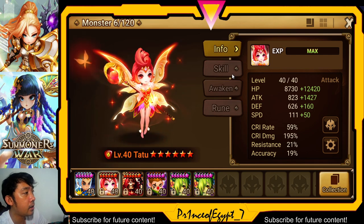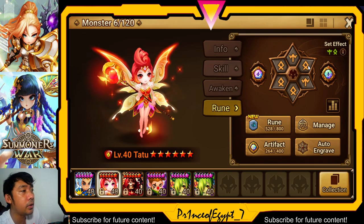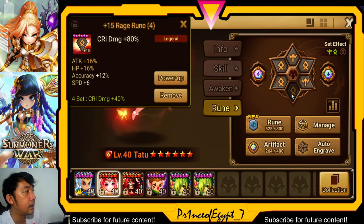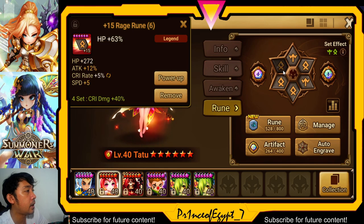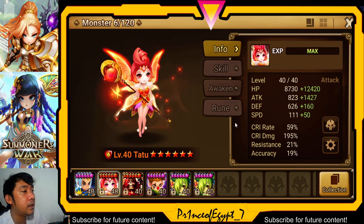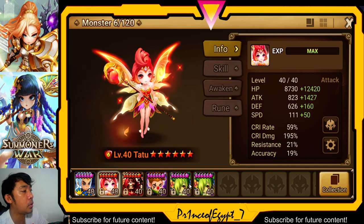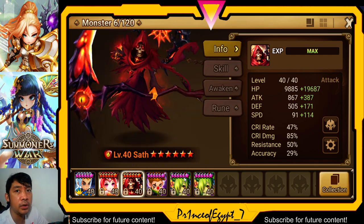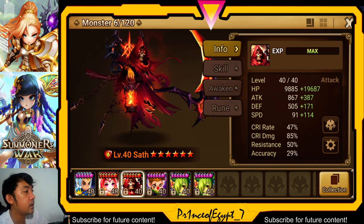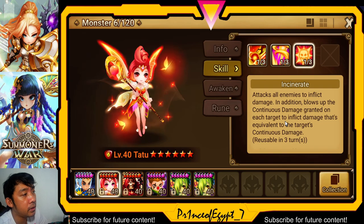Her Attack is 1427, so that is the rune selection for my Tattoo. For her second slot I put Attack Percentage, fourth slot Crit Damage, and sixth slot HP Percentage. As you can see her speed is only +50, because you need your Tattoo to act last — the Dryads and Sat will give continuous damage to the monsters in the dungeon first, and then Tattoo follows.